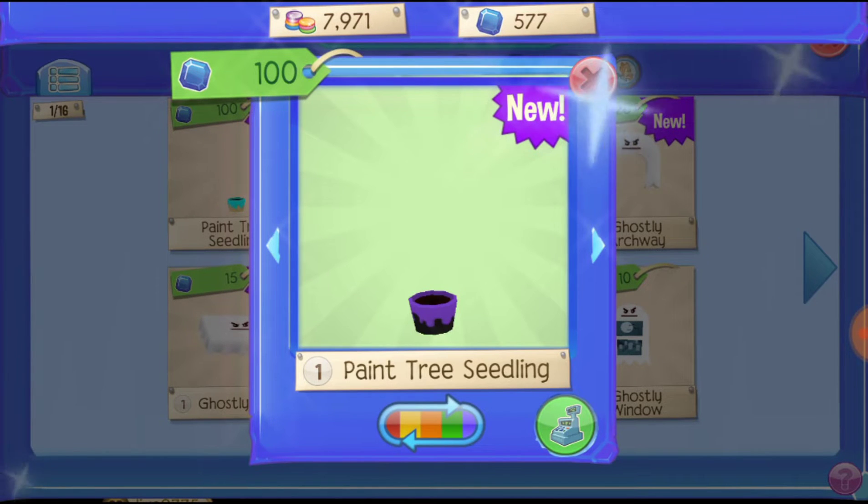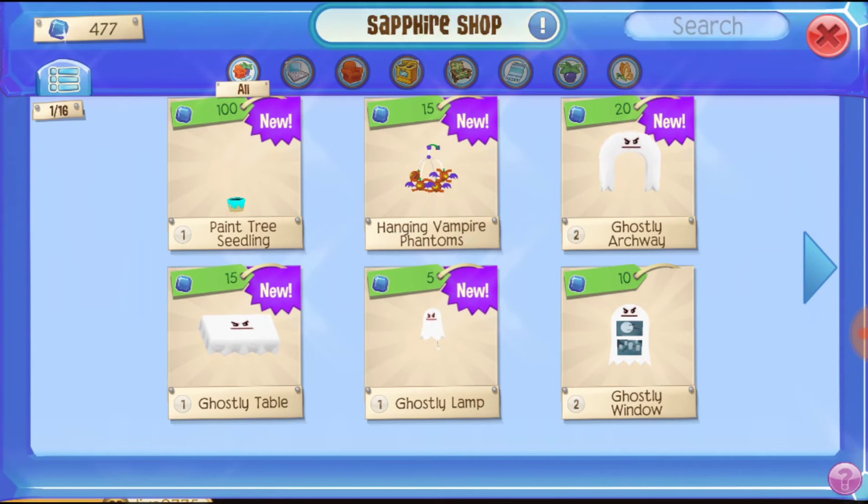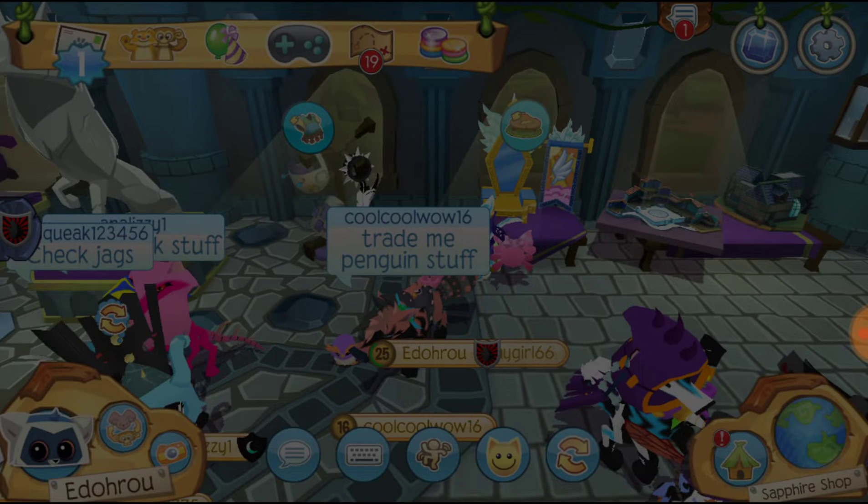I have a guess as to what it might be — I'm just guessing. It could be similar to like the color cloud, where it'll give you different colors that you couldn't get normally when you design your character.